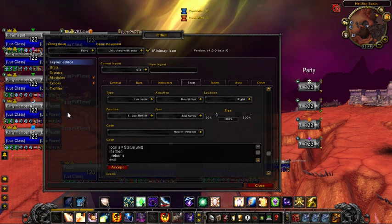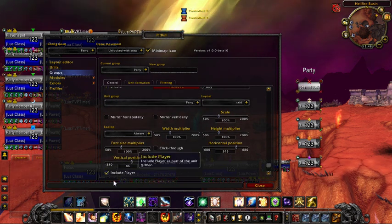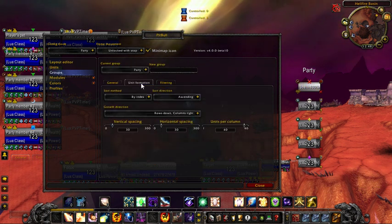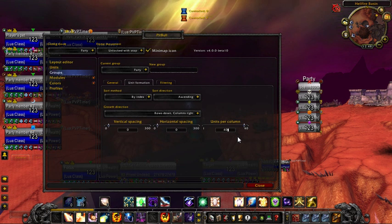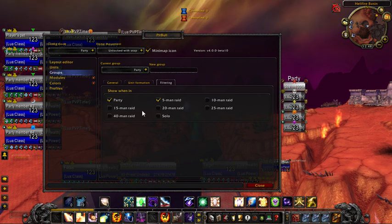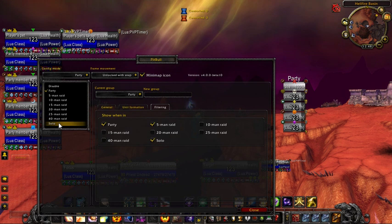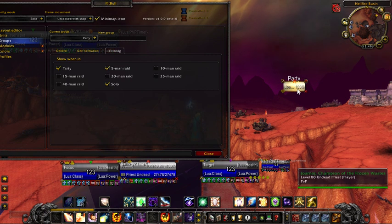The other thing I want to do is go to Groups. I like myself to be in my party, so just in the General tab under Groups, Include Player — and there I am. See all this space? I don't want that. I go to Unit Formation, Vertical Spacing: None, Horizontal Spacing: None, Units Per Column: 5. And there we go. Under Filtering, that tells me when is this going to show up — I want this to show up when I'm in a 5-Man, a Party, and also Solo. So now if I go back to Solo, it's still there because I told it to be. For Health, it's just showing 100%, and that'll drop as I take damage.